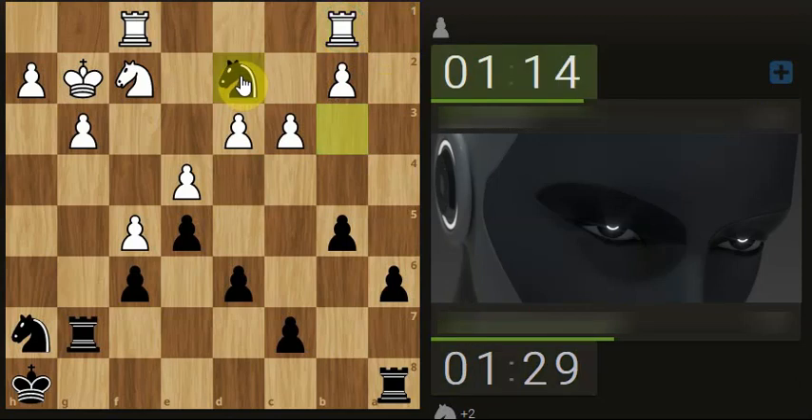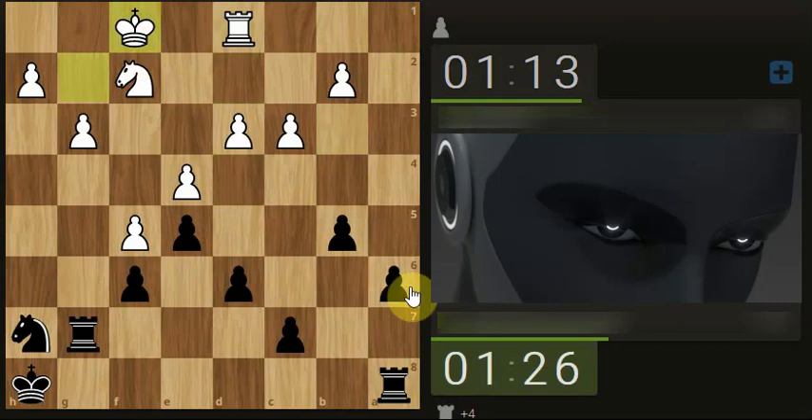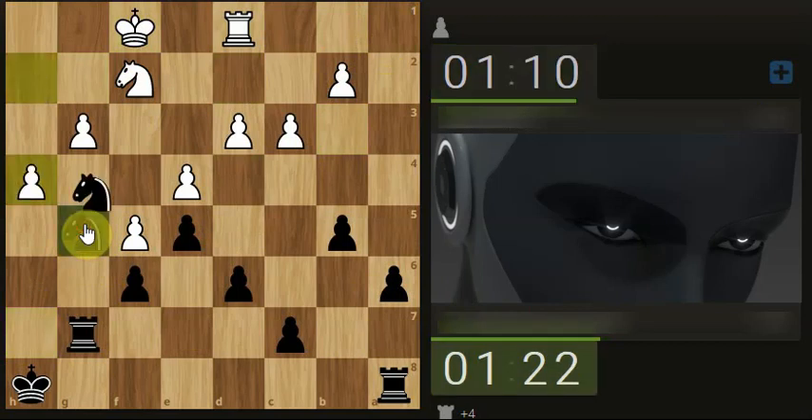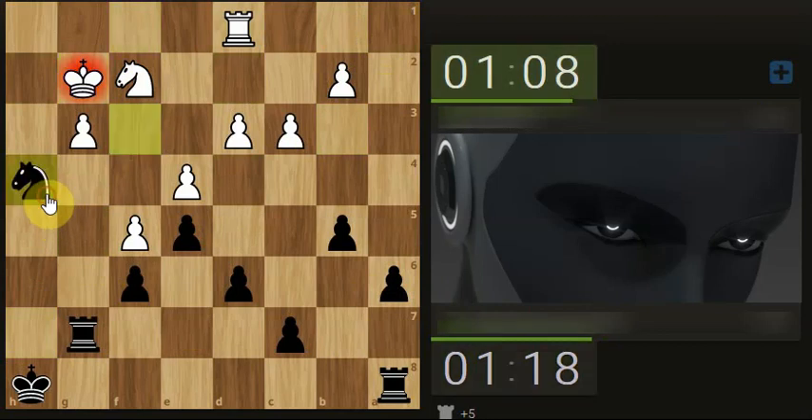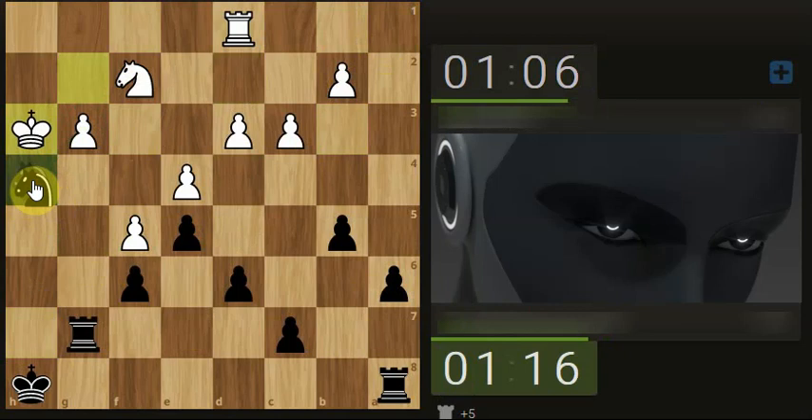Oh my god, it did! So we're going to be up the exchange. Which one do we obviously take here? Okay, so we're up the exchange and up a piece as well. Let's go here. I'm going to get my knight trapped — I just said it, but I can't take because his pawn can't take. It's still trapped but I'm going to have to move it again.